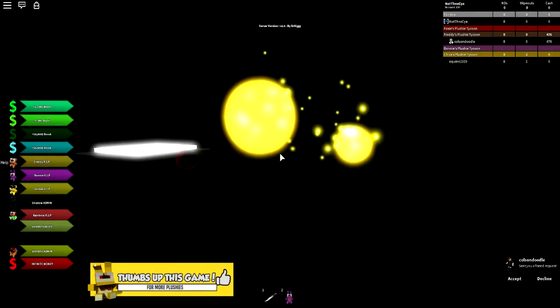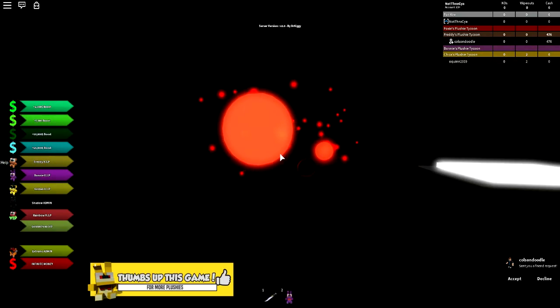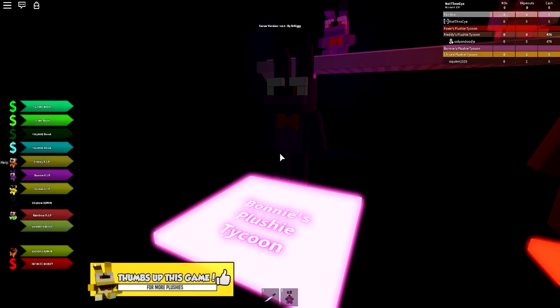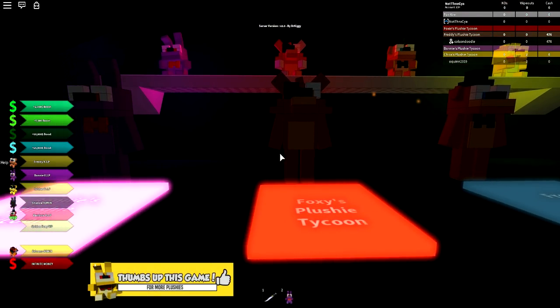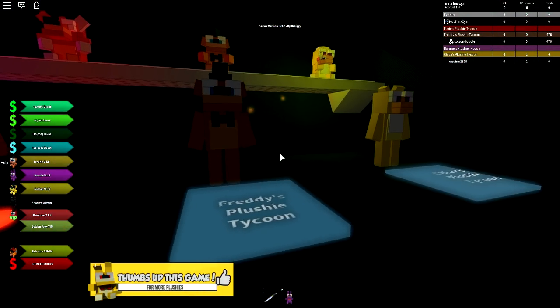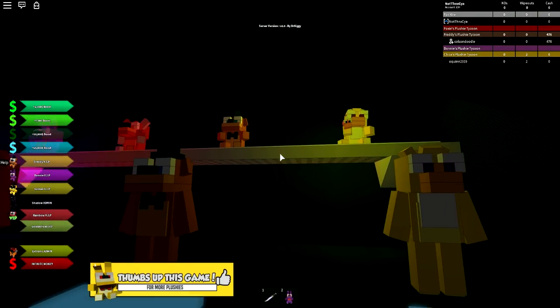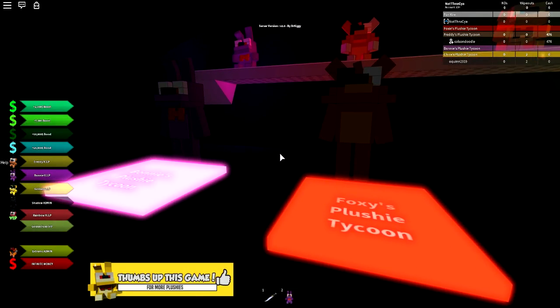This is actually a really cool opening area. I've never seen one of these before in a tycoon. So we can choose from Bonnie's Plushy Tycoon. We've got Foxy, we've got Freddy of course, and we have Chica. Look at the little plushies on the top — they're adorable! Oh my goodness me.